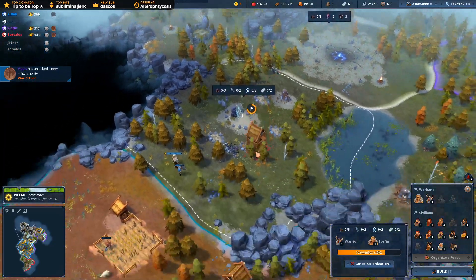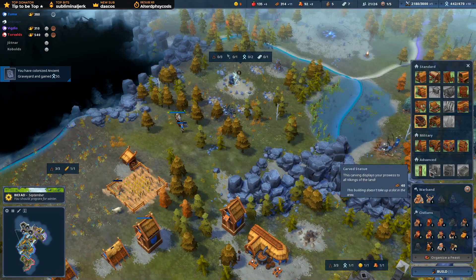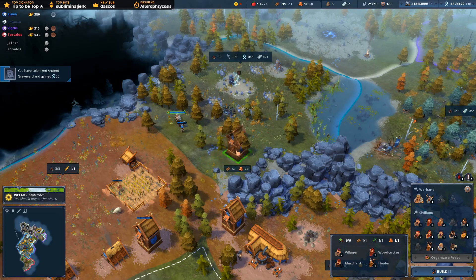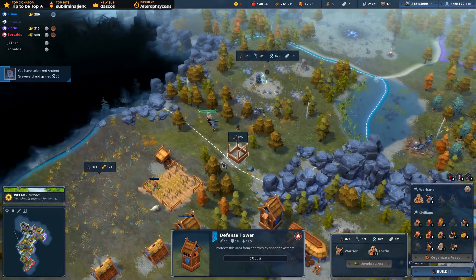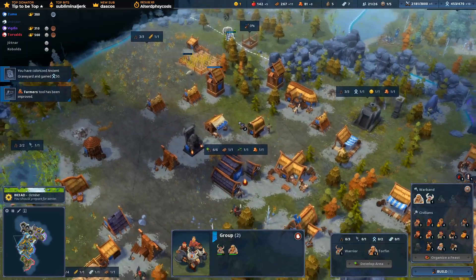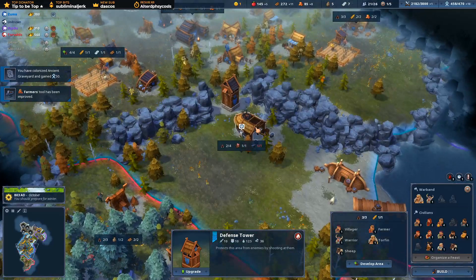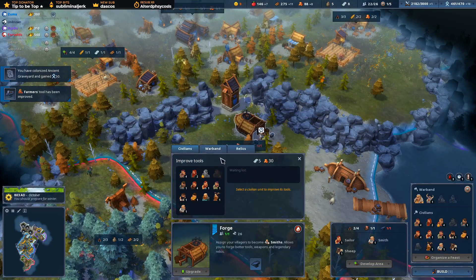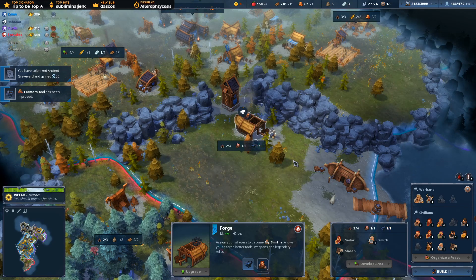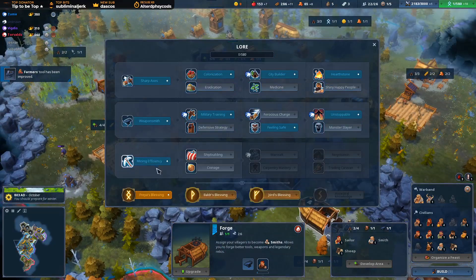Seven enemies there, five there. This is going to get attacked. Should be able to put that there. I was hoping to stick this in the corner. What's our next thing? We've got the most of merchants - that'll help. Let's go to mining efficiency.